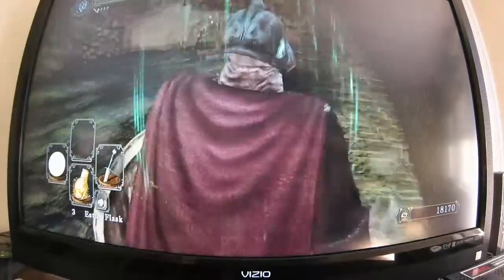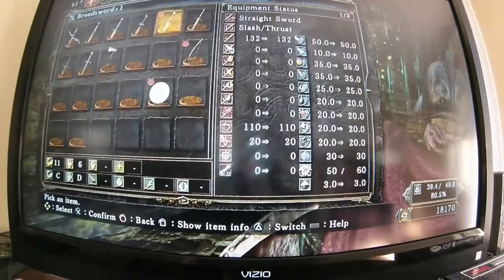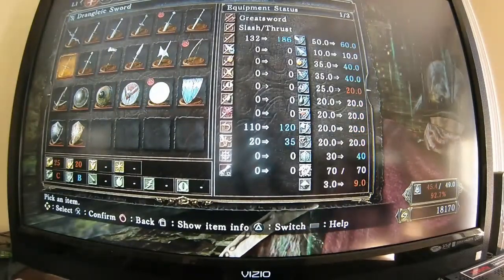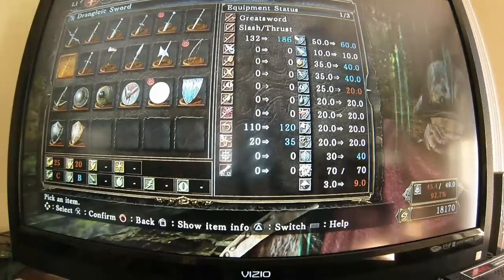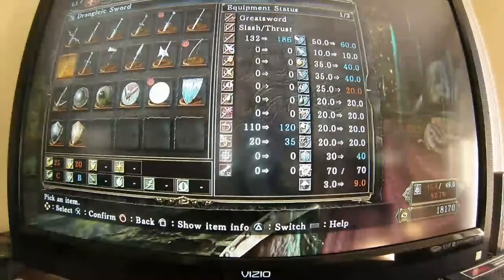When you click that glowing body, you're going to get the Drangleic Sword. Now I can't equip it right now because I don't have enough strength and dexterity — it requires 25 strength and 20 dexterity. But automatically, without even being upgraded, it's at 186 base physical damage.